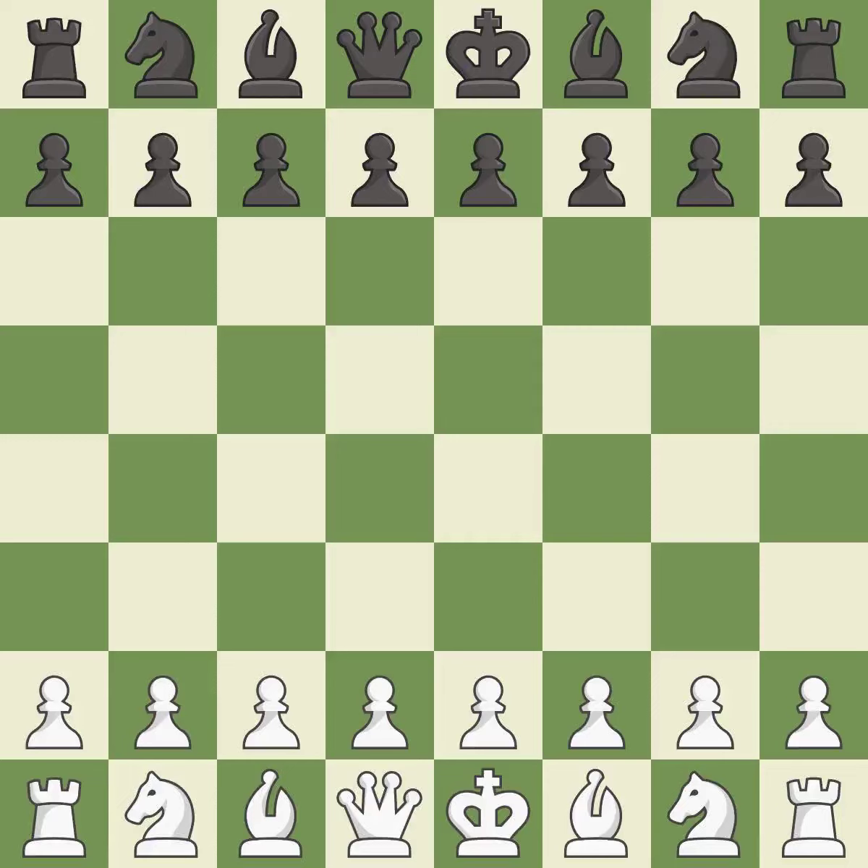Alekhine's Defense, Exchange Variation, 5. exd6 Nc3 Bb7. In this game, one player was winning but then gave it away.